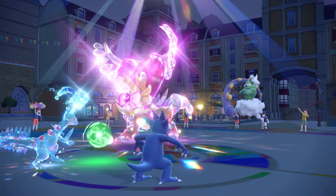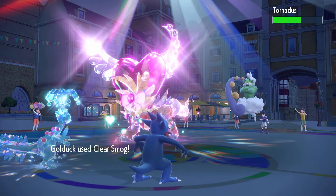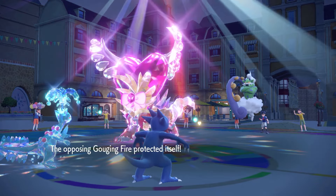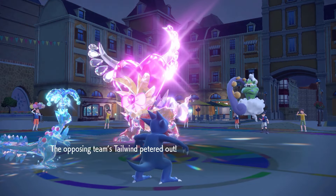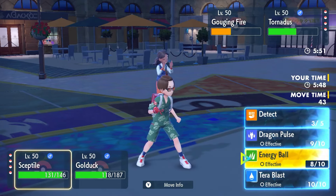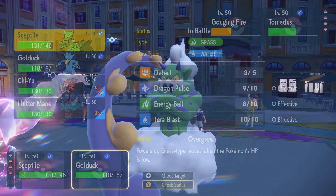I'm gonna guess we outspeed — oh my goodness, the damage! Tornadus is just going for Tailwind. Sunlight is up and Tailwind is up. I'm gonna assume we outspeed here, so I'll go Energy Ball into Gouging Fire and bring in Chi-Yu, because Tornadus is gonna go for either Tailwind or Sunny Day. I still think Septile outspeeds.